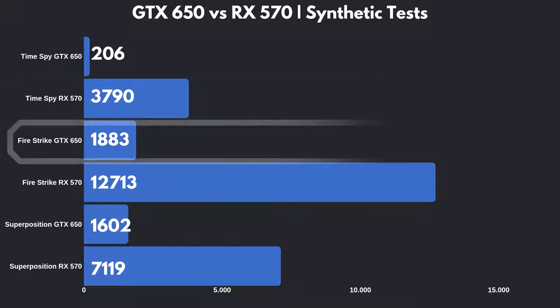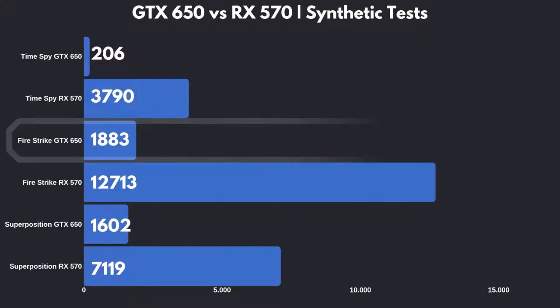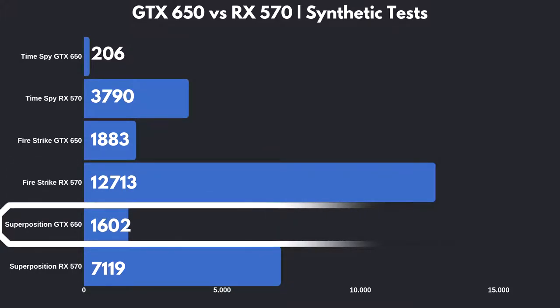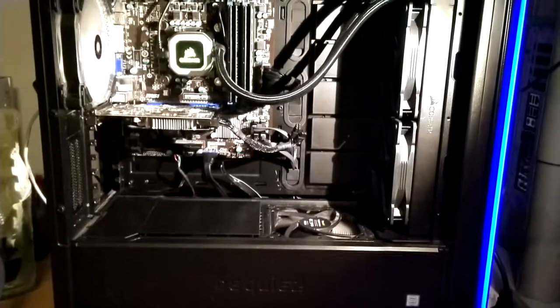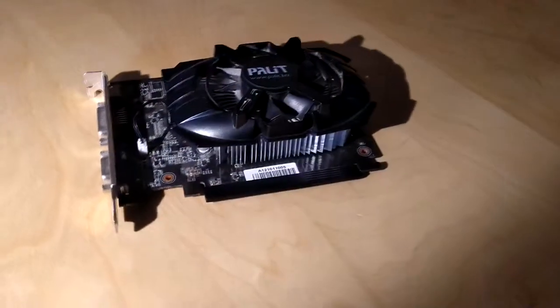In Fire Strike, things are similar. While the GTX 650 got a score of 1883, the RX 570 got a score of 12713, which is again a giant improvement. Lastly, in Unigine Superposition, the GTX 650 got a score of 1602, while the RX 570 managed to get 7119 points. So in terms of raw graphics performance, we can see that the RX 570 is much better prepared for modern, hard-to-run titles.